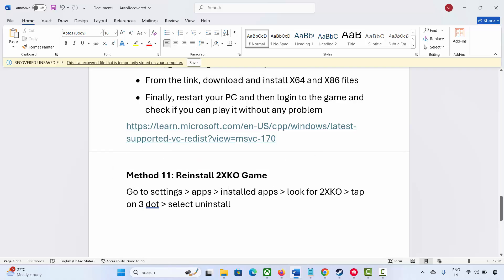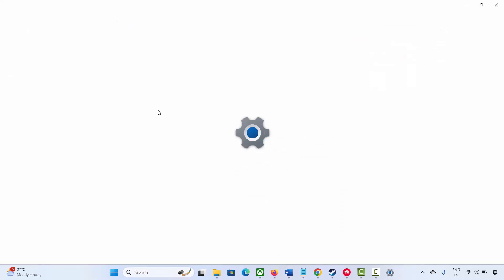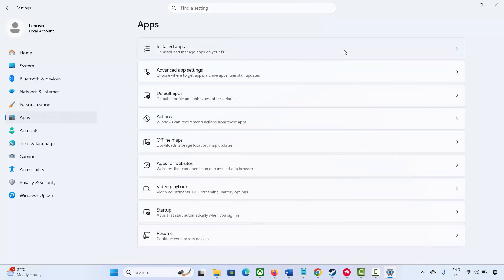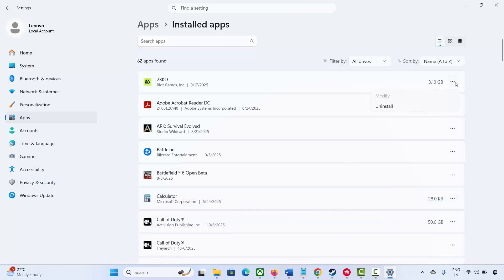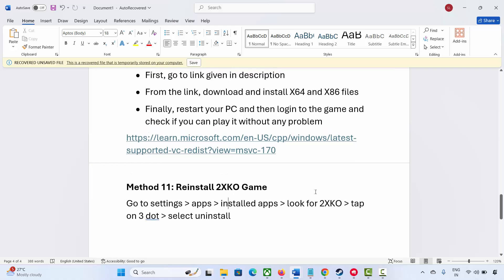The last method is to reinstall the 2XKO game when nothing else works. Go to Windows search and search for Settings. Click on Apps, then Installed Apps. Find the game, click on the three-dot icon, and click Uninstall. This will remove the game from your PC. After that, restart your system, then relaunch the Riot client and reinstall the game. Try to play it and see if it works without any further problem. That's all for this video, thank you.